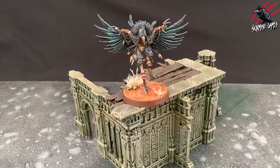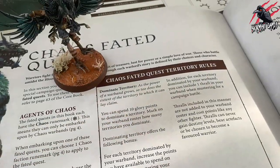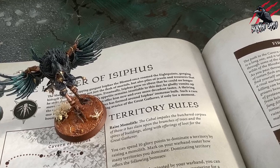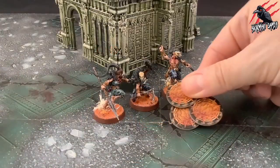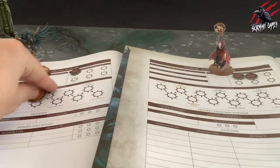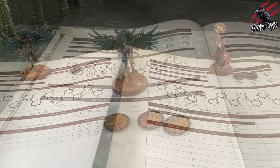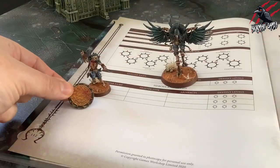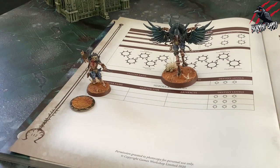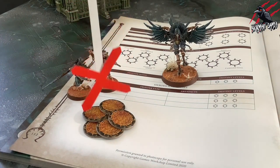Players can choose to spend glory points straight away to dominate an area of territory — each campaign quest has its own territory rules detailing how to do so. For example, many warbands aligned to Chaos can raise monoliths with their glory points. You can also use your glory points for reinforcements if your warband has less dominated territory than your opponent. To do so, spend either one glory point to increase points available by 50, or three glory points to increase points available by 100. A player cannot spend more than three glory points in this manner before a campaign battle.